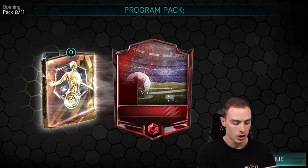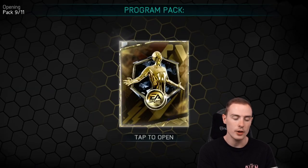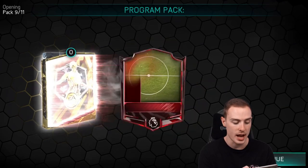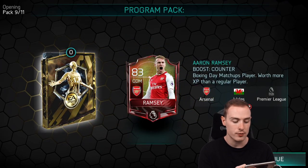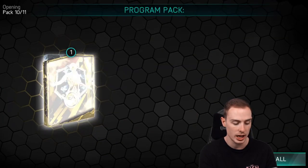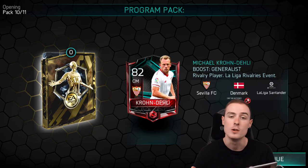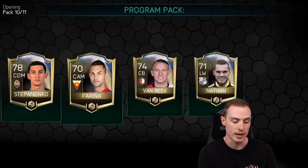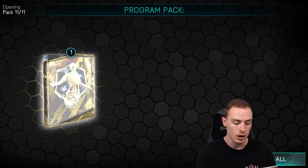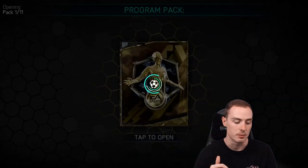Pack number eight, we're getting another Gomez — our fourth Gomez of the video. I really want a prime icon; if I was to get one today it would be my first ever on mobile. Pack nine, we're getting Aaron Ramsey from Arsenal, in a CDM spot as a matchup player — one I don't think I've had so far this year. Pack ten, we're getting Crondelli — 82-rated central midfielder; on console he's a CDM but on FIFA mobile he's a centre mid. Last pack of bundle two — another Gomez; Gomez has appeared five times, unfortunately.